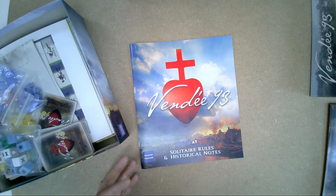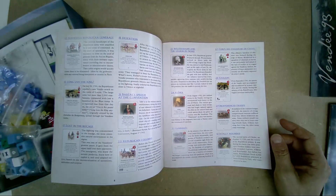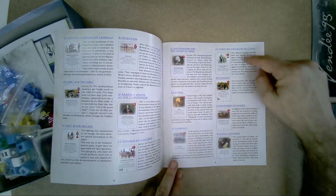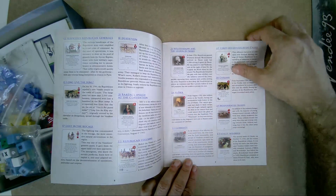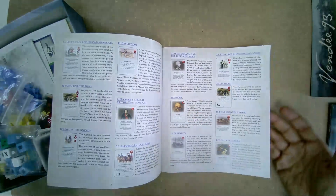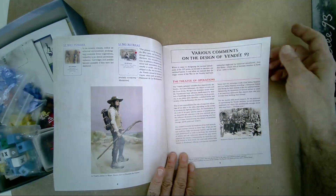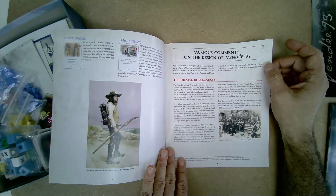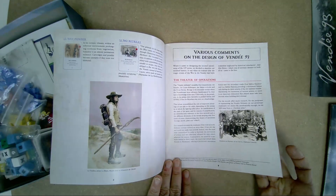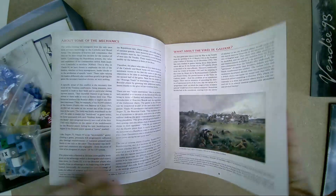There is another manual which I find extremely interesting because it includes special rules for a solitaire game. Above all, it contains a complete historical note for each card — cards are a really important element of the game. Each card is linked to a historical event and this manual gives a complete historical description of that event. You will also find the designer's note, which is very interesting — they explain how they created the game mechanism and how they selected the most important elements of the game.